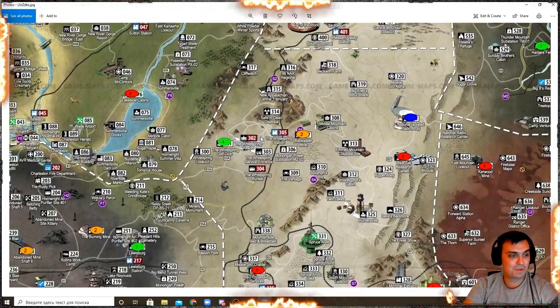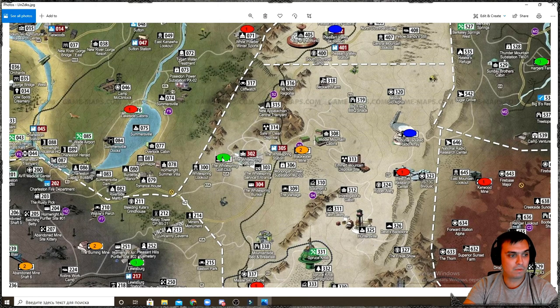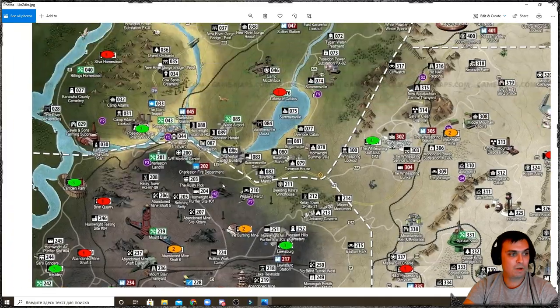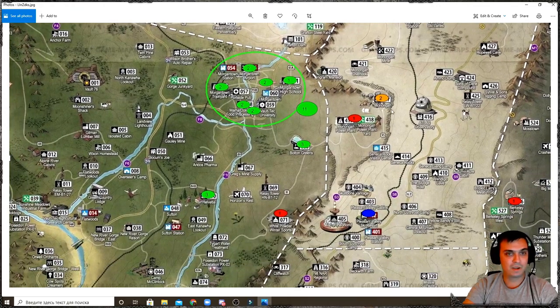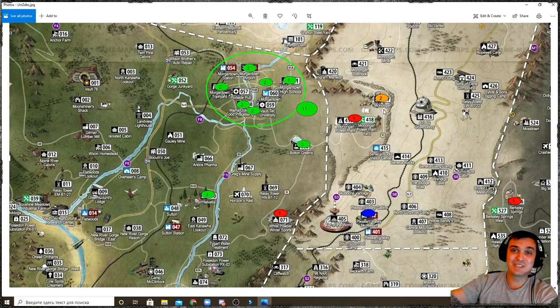Morgantown is the best location for this event, and I also recommend White Springs Golf Club — there's always four or more legendary mole miners there. Take a look at the map, it should definitely help you out with your travels. Good luck and I hope you'll get all the plans and outfits you're looking for.